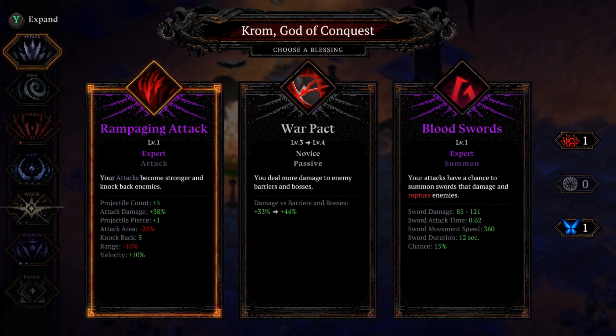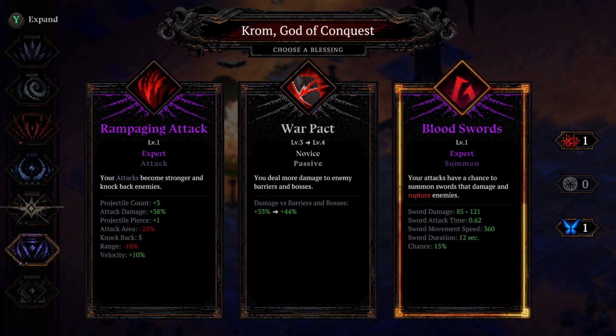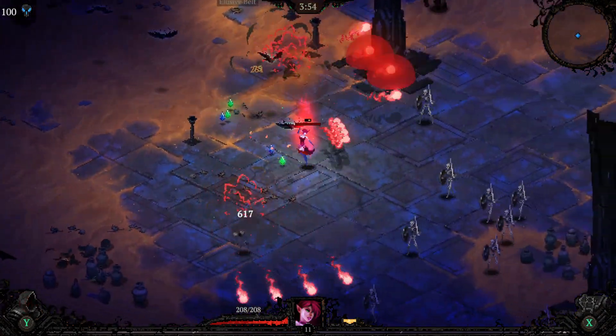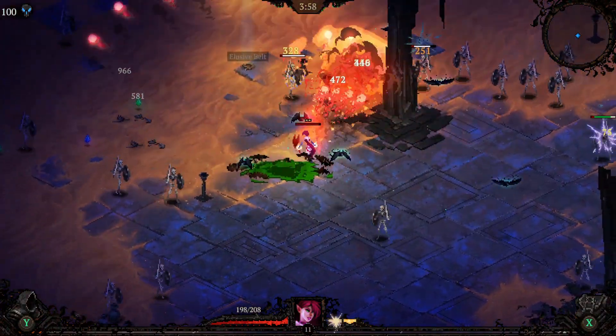Do we want to take Rampaging? I could just take it while it's on offer at purple level. Maybe it was a mistake not taking Gemini — I should have just gone big AoE attacks, but I think we'll be all right.